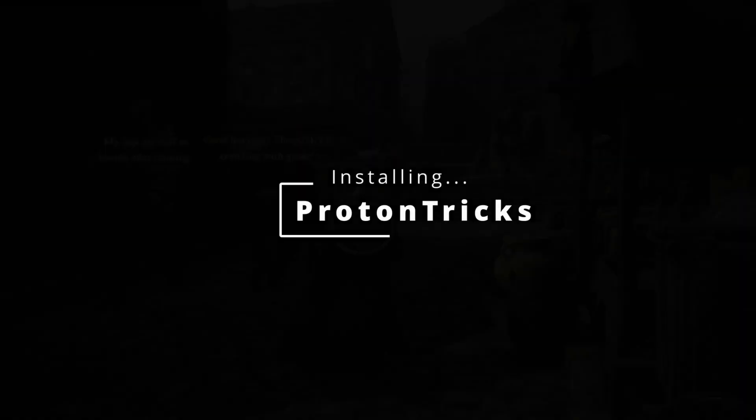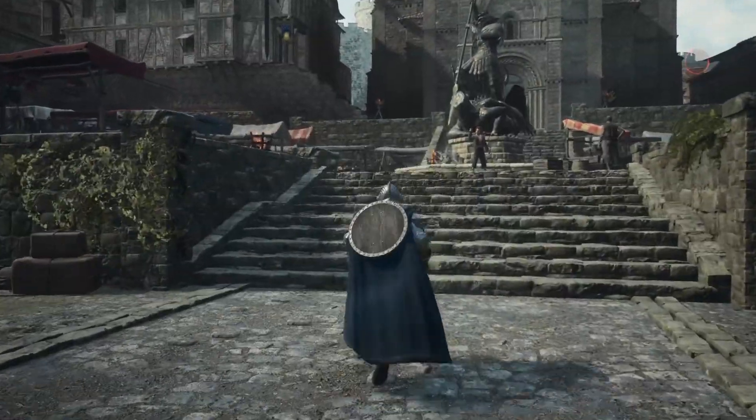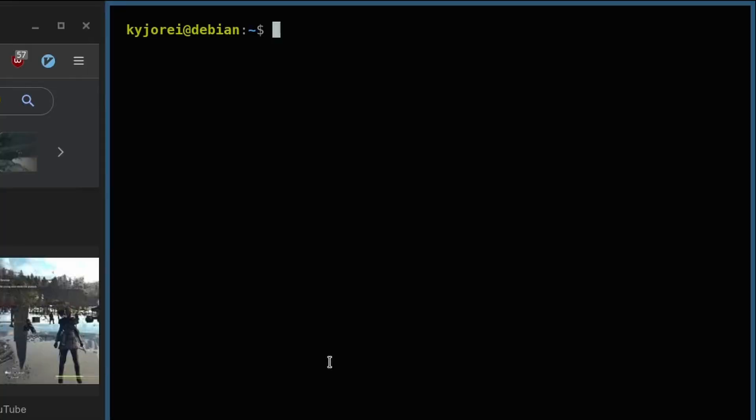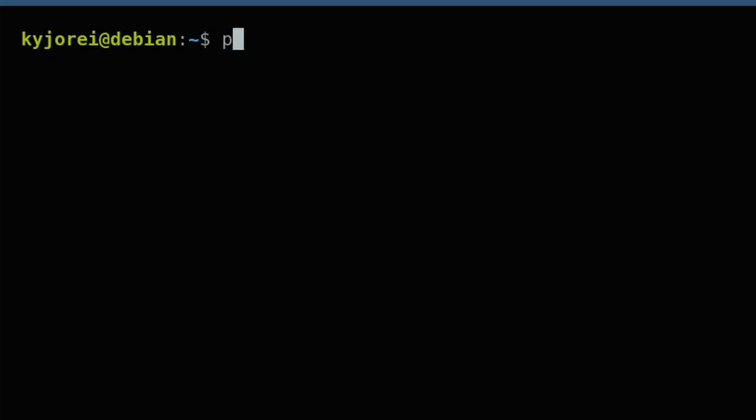You can do this by installing wineconfig or ProtonTricks. I'm going to use ProtonTricks for this demonstration. First thing you want to do if you're on a Debian system is install pipx. You can do this with sudo apt install pipx. After that's installed, you can then use pipx to install ProtonTricks. The command for that is pipx install ProtonTricks.